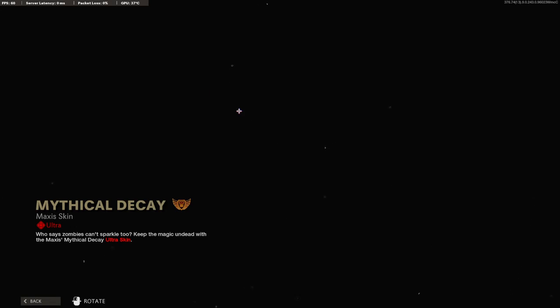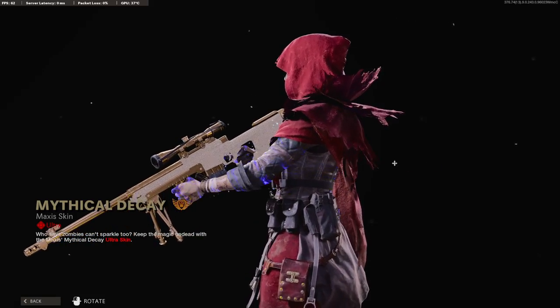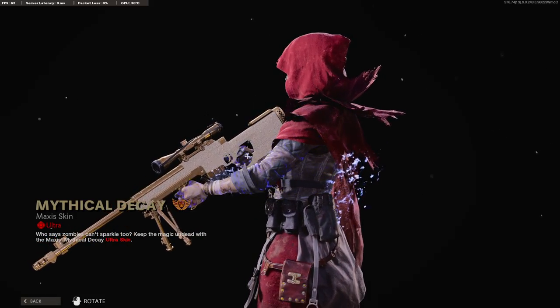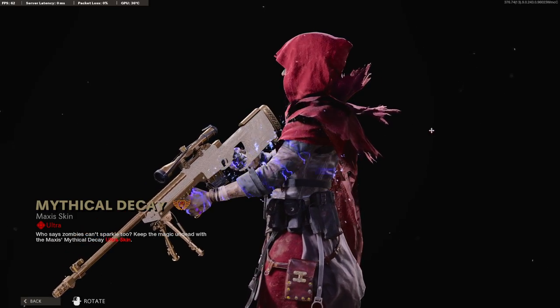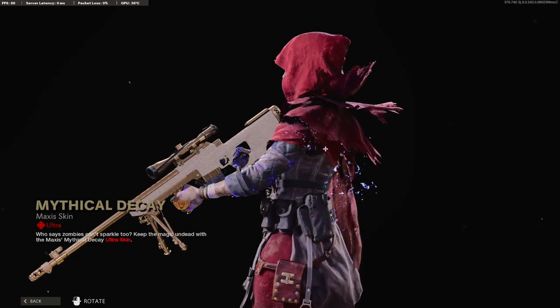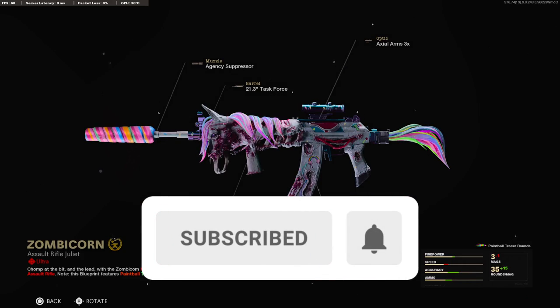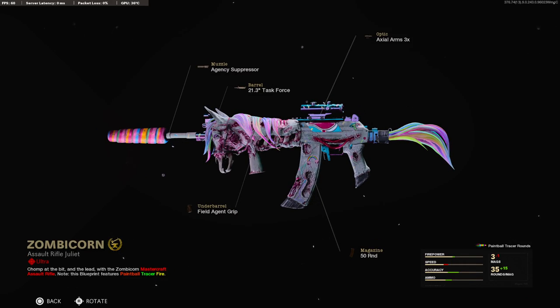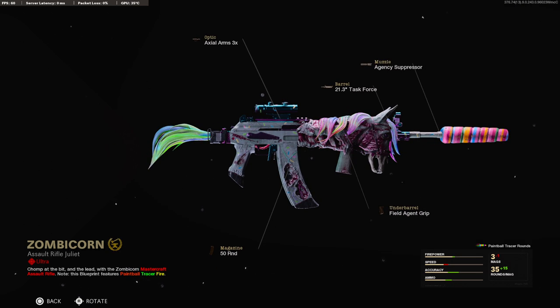So before we get into the actual gameplay, this is the skin that you get in the bundle. It's absolutely sick. It's glowing and it's got little flakes coming off of its skin. I don't know what that is exactly, but I actually really like this skin. I think this is the Grav. I don't know exactly, but if you know what gun this is, put it down in the comments for me.